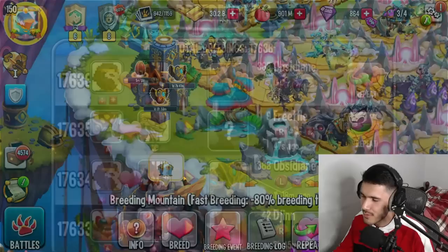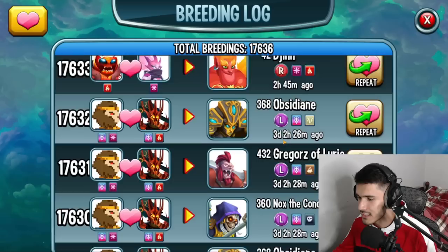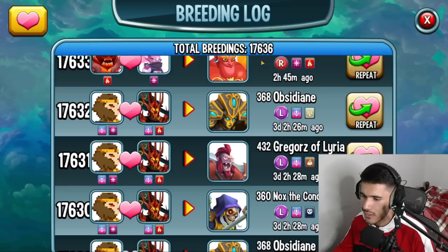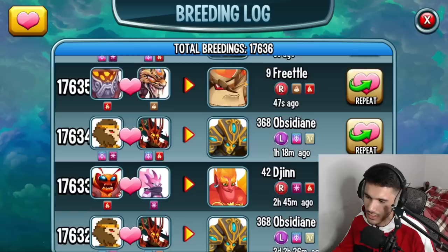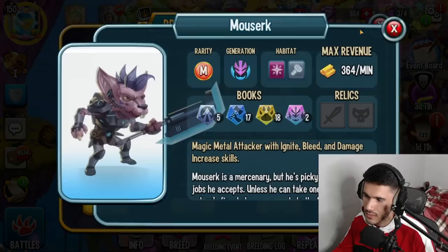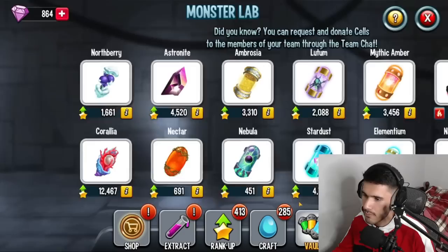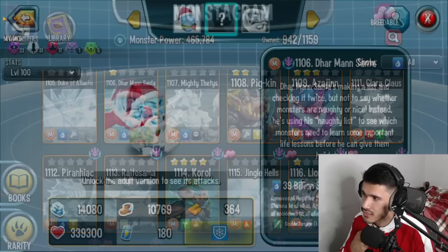Six hours and 35 minutes — speed it up — and we get Obsidians again. Let me show you my breeding log: my first attempt was Obsidian, then I got Nox, then Laria, then Obsidian, and Obsidian again. So four Obsidians total, three in a row. This isn't a permanent breeding that's why I'm trying to take advantage of it and spending gems. I believe I have a good amount of Coralia saved up so I can technically max this monster once I get it.